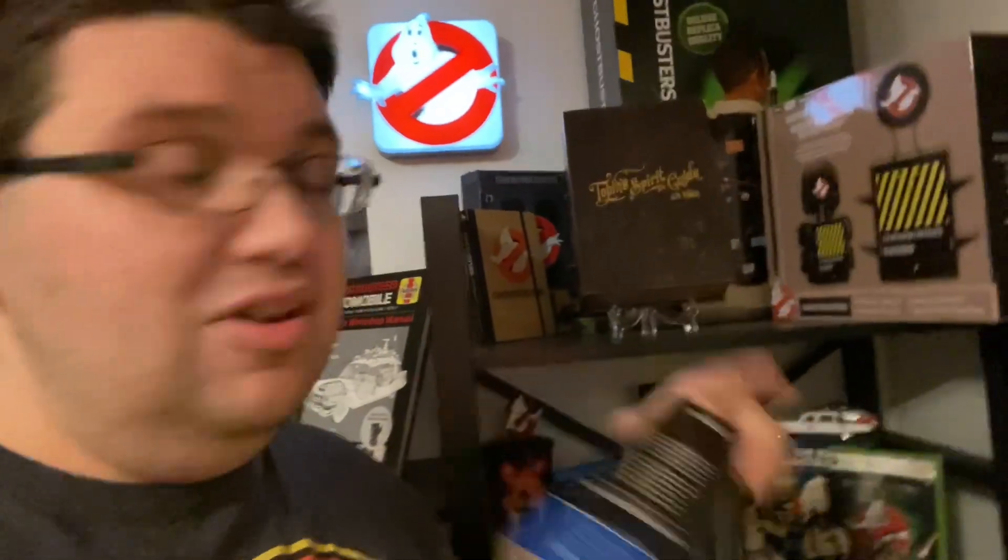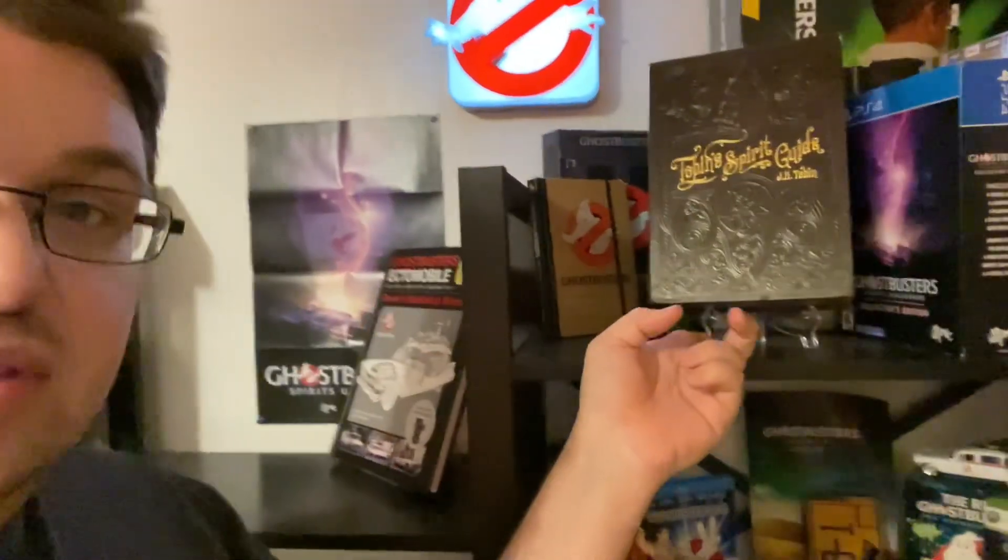I want to go ahead and tell you that I got the collector's edition. It does come with a poster, a stand for it, and also a Tobin's Spirit Guide, which that's what this is right here. It's just the box right here, but it does have good detail to it. There's the poster right there, and it also comes with a little stand, and it also came with stickers. But basically, that's all it is, and it does come with a video game.